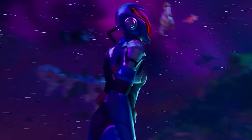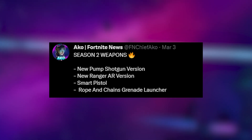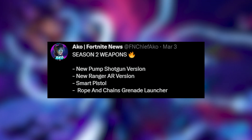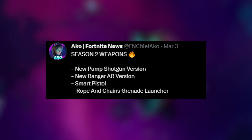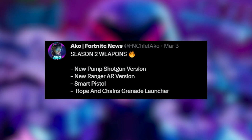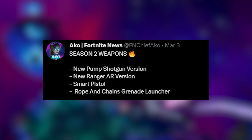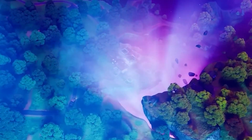Some of the weapons are very interesting to look at. We have a few new weapons: a new Pump Shotgun with a different version, and a new Ranger AR with a different version too. Hopefully if it's anything like the Neo season we saw in Chapter 1, these weapons could be extremely fun to use. We also have some sort of Smart Pistol and the Rope and Chains Grenade Launcher — out of all of these, which will you be using the most?